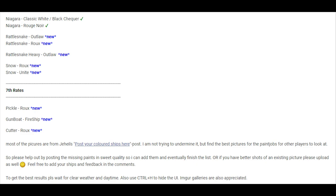From Sixth Rates, there's a little addition of some paints. A Brick is supposed to get one — Mercury. A Navy Brick is supposed to get two. Niagara already has two paints that remain unchanged. Rattlesnake is supposed to get two more paints at least. Heavy Rattle is supposed to get one, Snow is supposed to get two, Vehicle will get one. Gunboat is supposed to get a Fireship paint — it's just called Fireship for some reason. Cutter gets one paint. Most small ships will get one or two paints, mostly called Outlaw or Rogues, and Unite too.